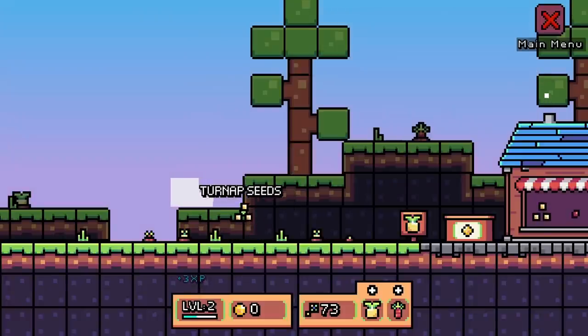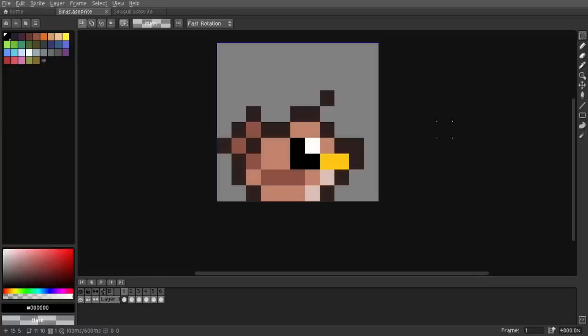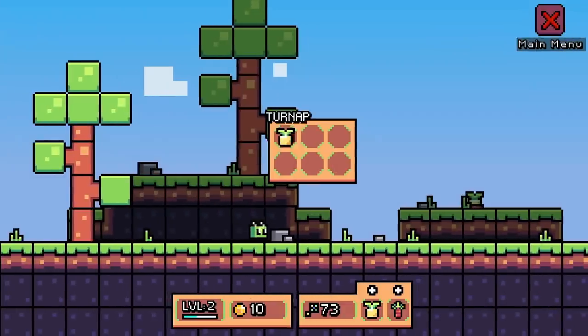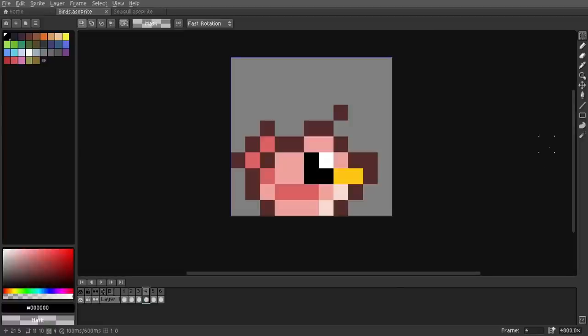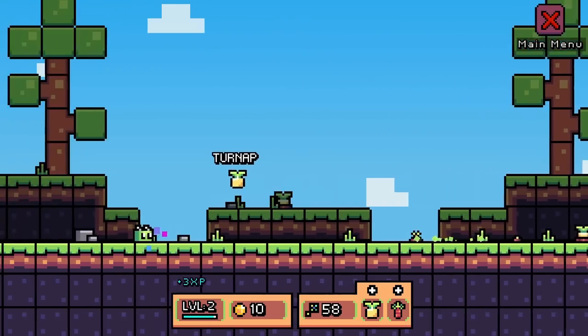When I originally drew them there was actually a lot of struggling because they are so low pixel count that you have to leave a lot to the imagination, and I wanted to stylize them a little bit. I wanted them to look cute and squishable. I think I did a good job in the end but I do remember struggling pretty hard, so I might need to make a video about how drawing birds ruined my game.